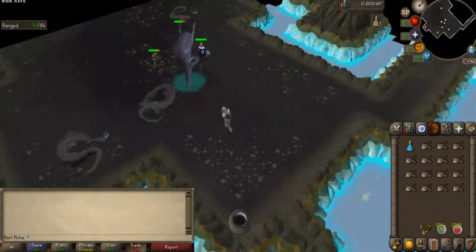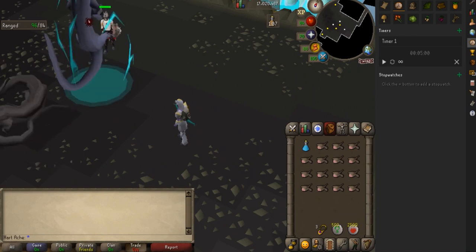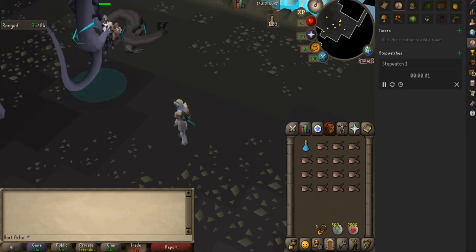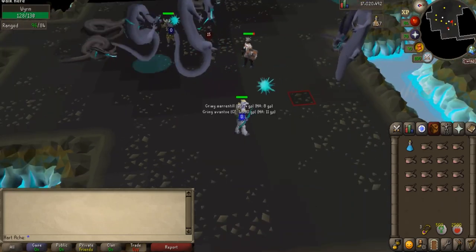I'll start the timer now. When we get a full inventory I'll show how we bank, and I'll highlight any unique or big drops we get. I'll show you the results at the end of hour one, hour two, and hour three, along with a comparison to the melee version. I have a feeling the range method may make more money than melee, but I'm not sure yet.